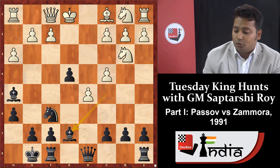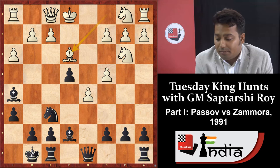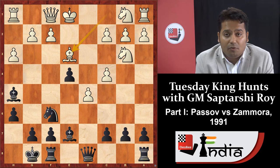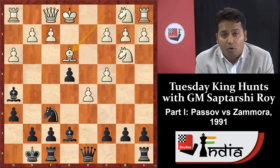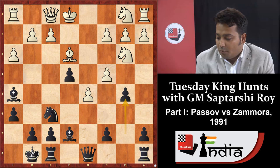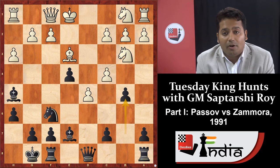After bishop e7, bishop e3 — if black plays normal moves like bishop g7 or rook e8, white can immediately react with knight c3 and try to play g4 and long castle, and white's position will be very good. So here is the key position: b5 is the correct move. Why b5? You must destroy your opponent's center immediately. The c4 pawn controls d5 and prevents many threats.